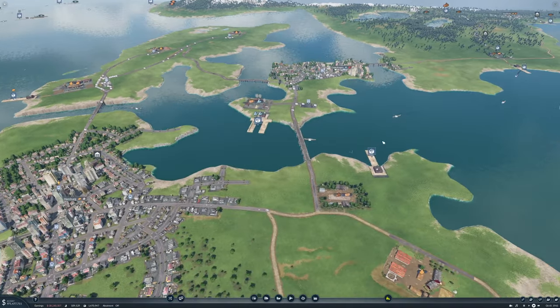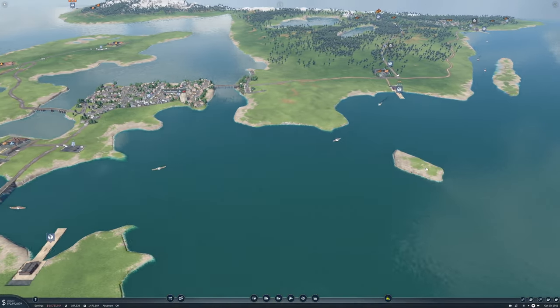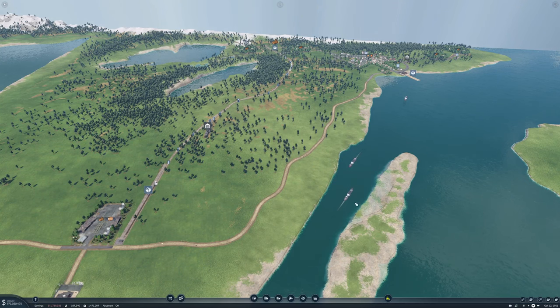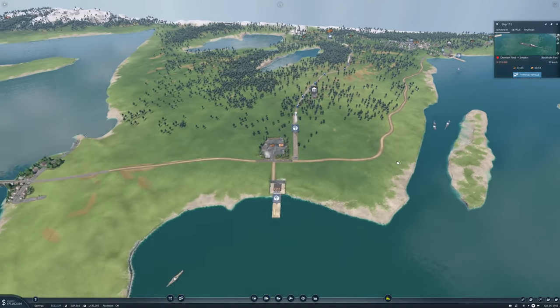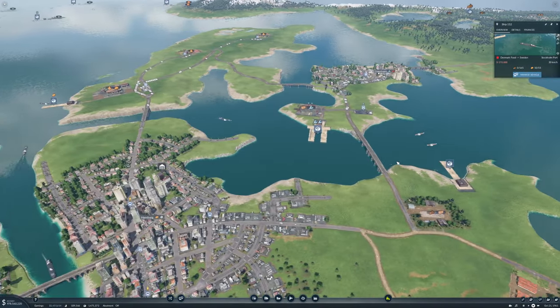You're bringing bricks to Copenhagen. Where are our Stockholm ships? They're here — you have seven food, you have ten food. I just need to spread out a bit, then it'll be fine.